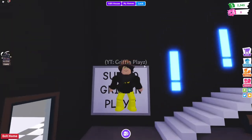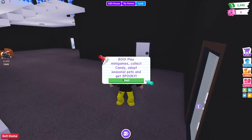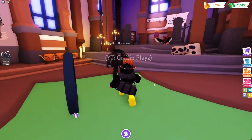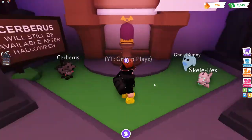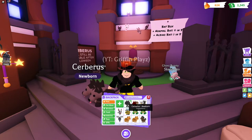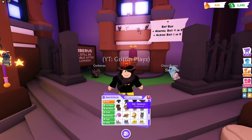Hey everyone, today I am in Adopt Me and we are going to be going over the two new updates. Let's teleport to the Halloween shop. We have the Cerberus, the Ghost Bunny, Scalerix — all this cool stuff, and the Bat Box. I have the Cerberus, the Ghost Bunny, and the Albino Bat.